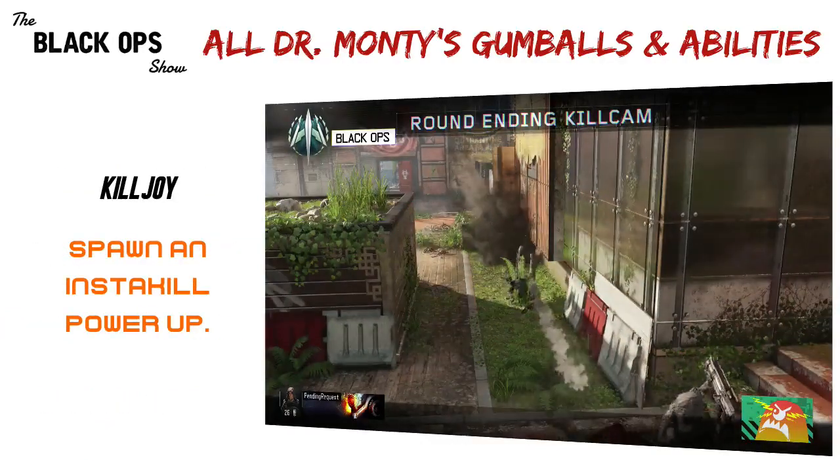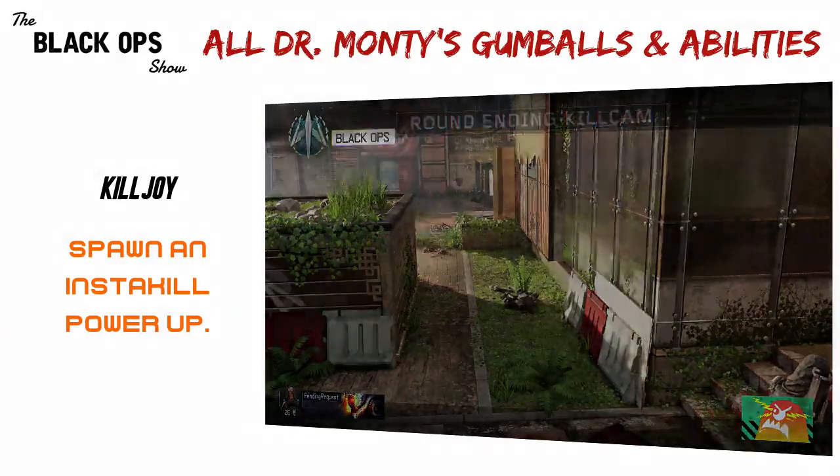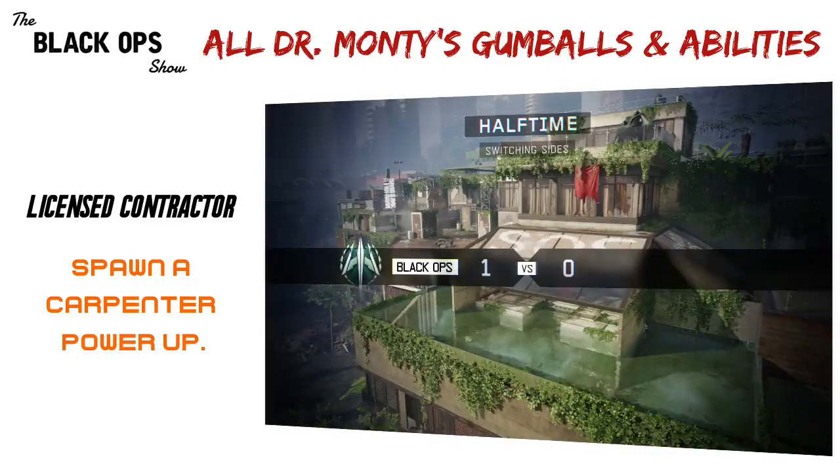Killjoy: spawn an insta-kill power-up. Player activated. Licensed Contractor: spawn a carpenter power-up. Player activated.